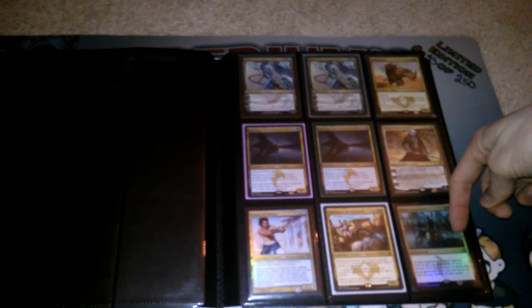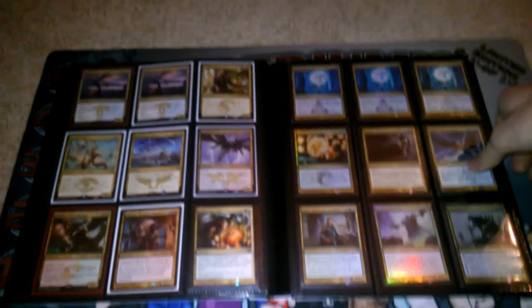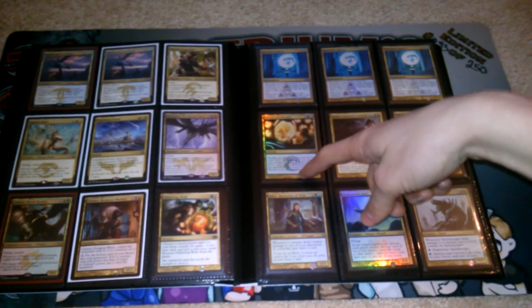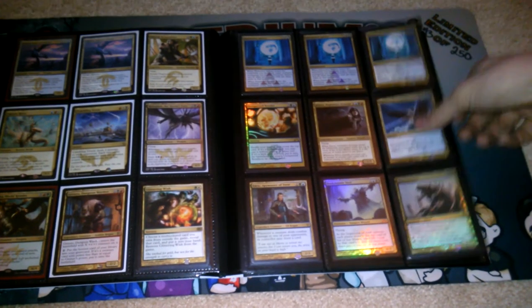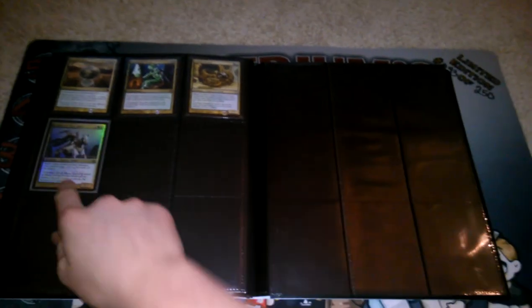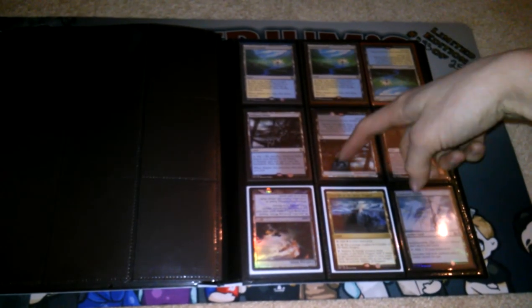A foil Sultai Ascendancy. Foil Daxos of Miletus. Foil Unexpected Results. Two Foil Detention Sphere. A foil Dust Mantle Seer and a foil Spirit Monger. A promo — it has a date on it — Night of the New Alara. Foil Altar of Dementia from Conspiracy. From the Vault 20, Gilded Lotus. If they're upside down, they're not for trade, because someone has talked to me about them.